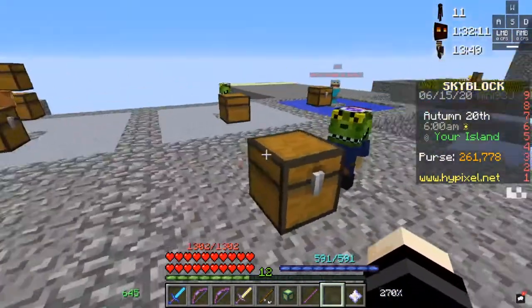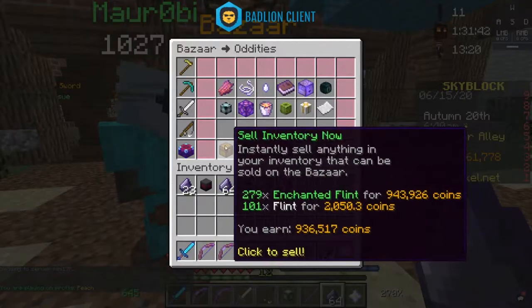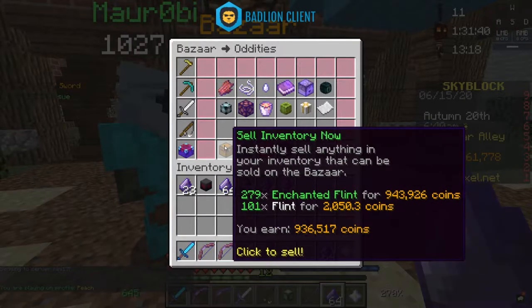Our first method is, of course, minions — like these flint minions. Just by collecting that flint, which has been sitting for like a day or two, I can earn almost one mil if I sell instantly.